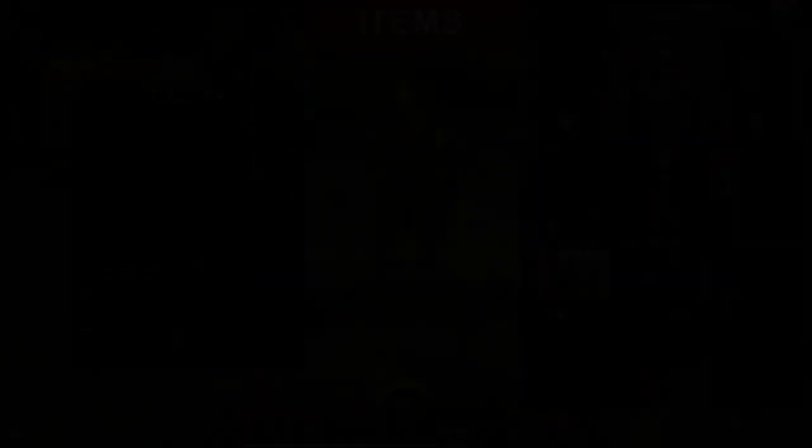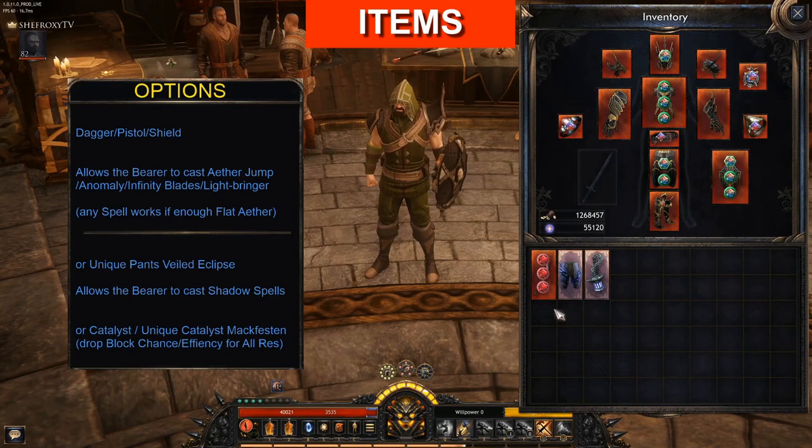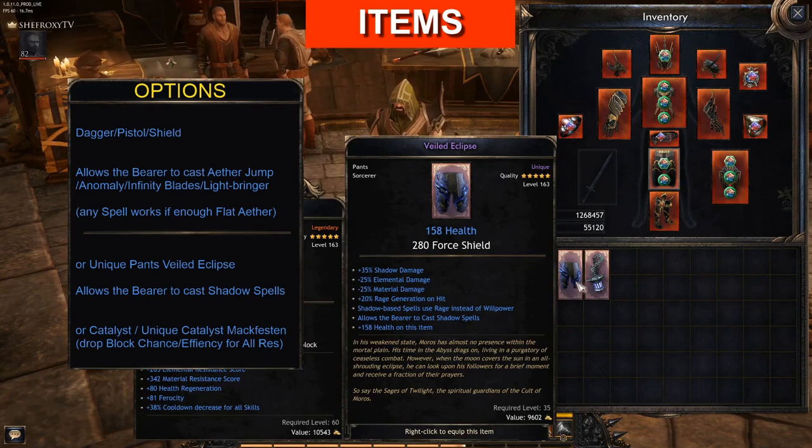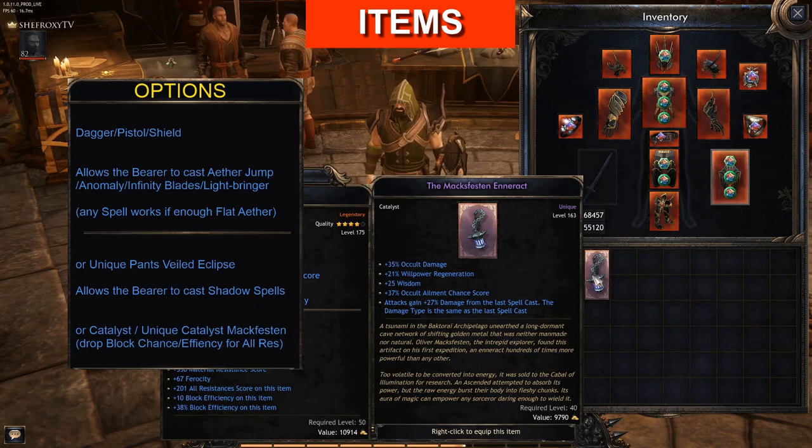Items. First let's talk about the different gearing options since this build is very versatile. We can get the Saracel affix to cast a spell on either a dagger, pistol, or shield — preferably with Ether Jump and normally Infinity Blades or Lightbringer since these spells give additional ether damage. However, if we have enough flat ether damage to attacks we could make any spell work. Keep in mind we are getting additional damage from Beacon for the Lost, Immortal Offering, and Residual Energy, so quite a few calculations would be needed. The next option is Wild Eclipse, allowing us to cast a shadow spell. The third option is using a catalyst — the easiest of all three, especially when leveling. If you take this route, drop all block chance and block efficiency for all resistance score.